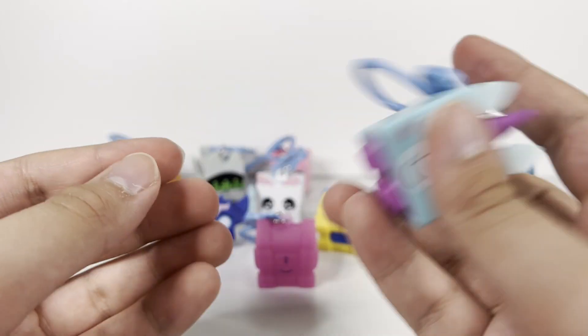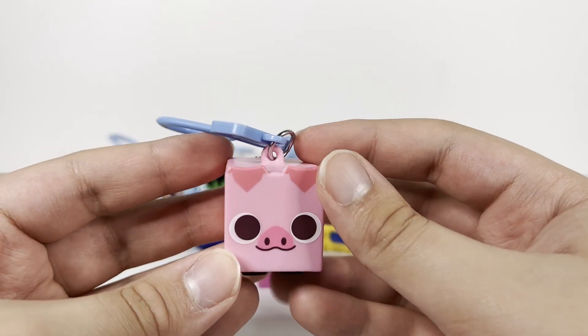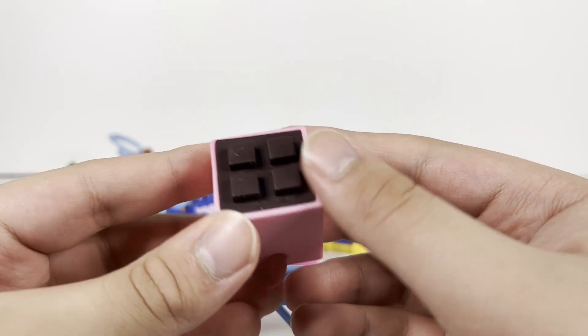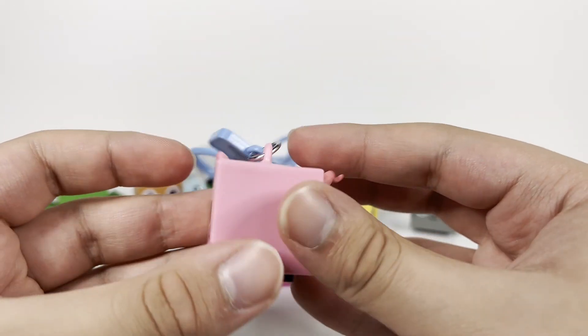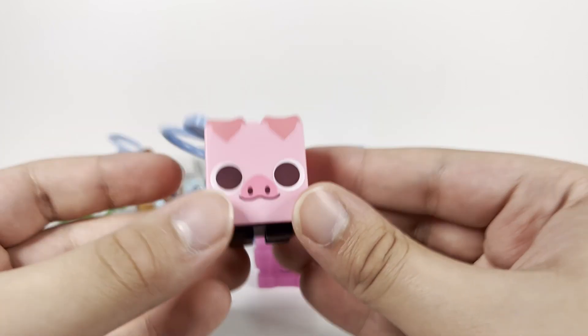My least favorite out of all of them — though still a pretty amazing figure on its own — is the Piggy. It has folded ears just like the dog, giving a cool effect, brown little feet, a cute little piggy tail in the back, and a nice game accurate face print showing exactly how he looks in the game. Another great piece overall.